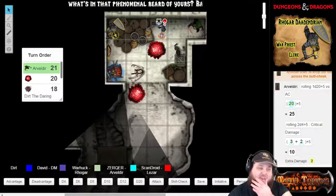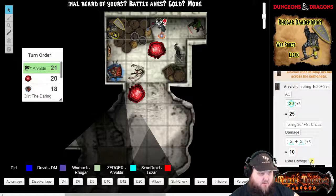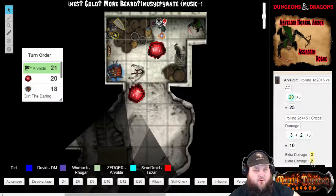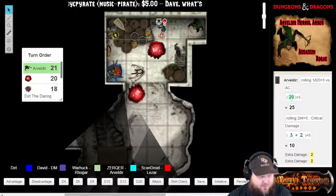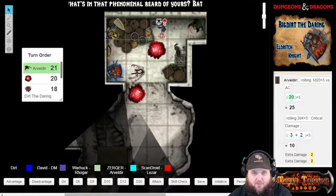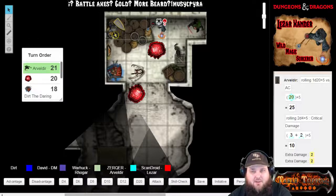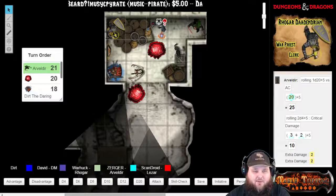You do get sneak attack — 2d6 extra. Fourteen total. This red slotty tadpole basically explodes, and as its gelatinous sack starts to shrivel to the ground, all this membrane and pus and ooze and snot comes out of the gaping hole you put in it with your whip. It is now dead.